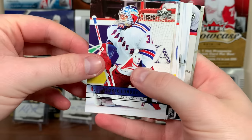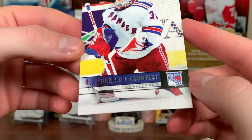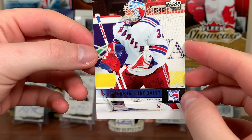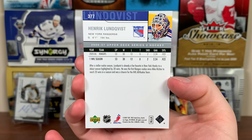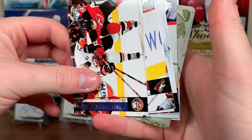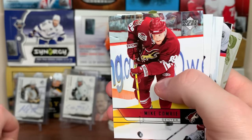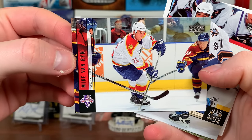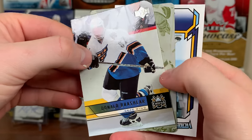Alright, here's the base - I've opened Series 1 quite a bit before. Henrik Lundqvist base - the name is in an interesting spot, kind of raised up. Second year for King Henrik. First pack - oh my gosh! We got a printing plate! There's Alexa Yashin, Mike Comrie, Craig Rivet, Mike van Ryn, Donald Brashear number 87.